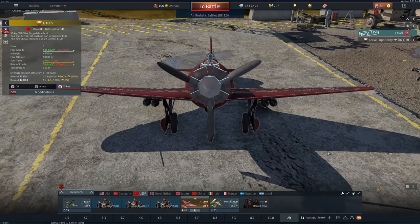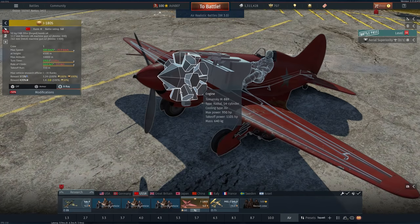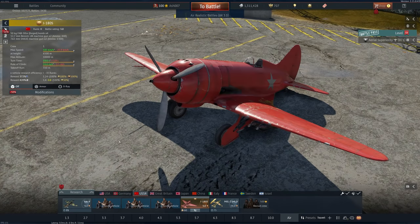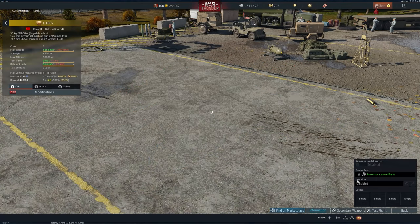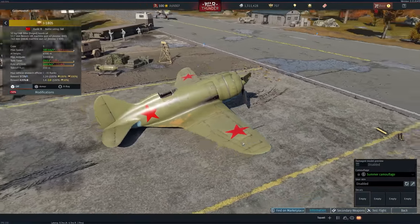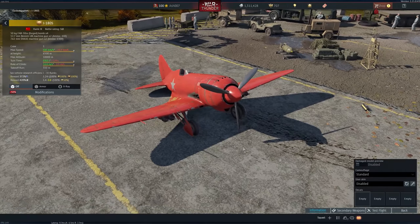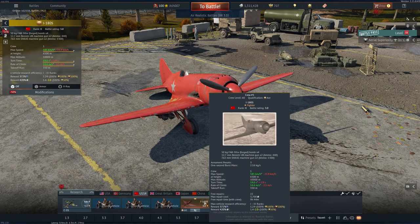It's powered by the Tumansky M88R, a radial 14-cylinder air-cooled engine with 950 horsepower and a takeoff power of 1,101. There isn't really much else to say about the vehicle aside from the fact that it's got two 12.7s and two 7.62s. It does get access to a summer camouflage in green, but honestly having it in red just makes the thing look even better. Considering they only made a handful of variants of this particular aircraft to test whether this would be the direction for Polikarpov's fighter design.